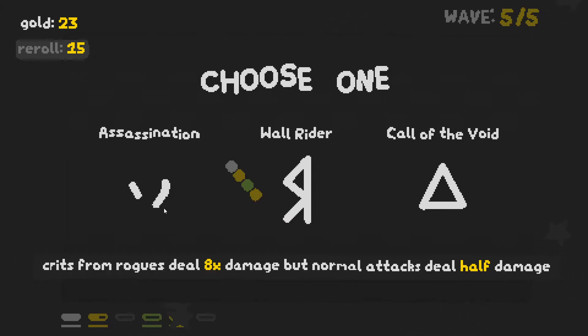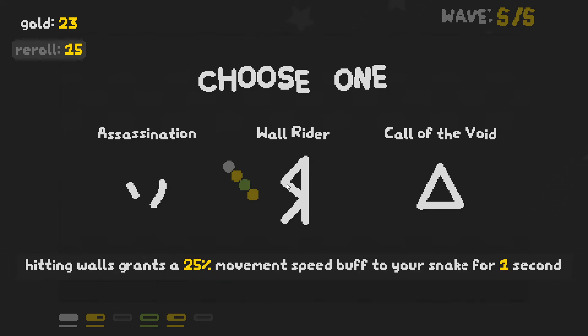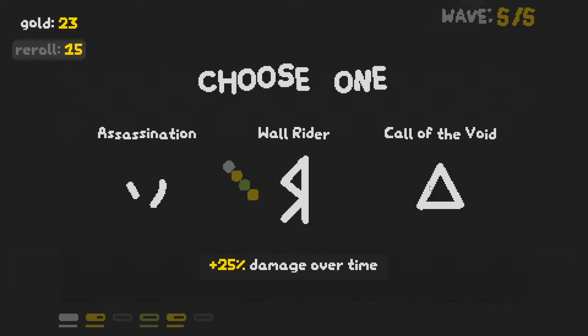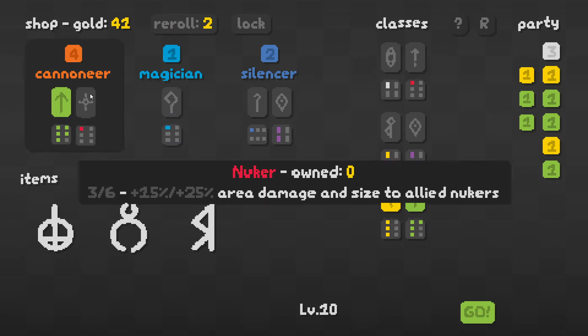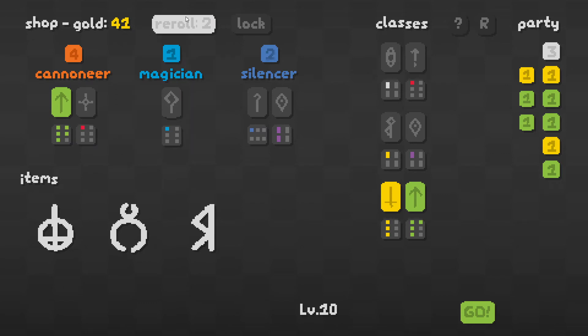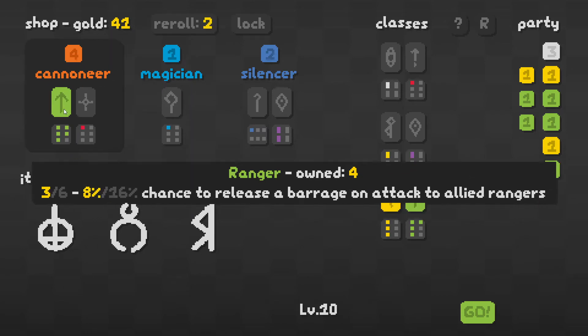What do we have? Assassination — I don't have any rogues, crits from rogues do 8x damage but normal attacks do half. Hitting walls grants a 25% movement speed buff to your snake — that's not terrible. And then Call of the Void — plus 25% damage over time, but I don't have any damage over time. So we'll just take Wall Rider. Cannoneer is interesting but it's not what I want. It looks like a rare version of a ranger perhaps.